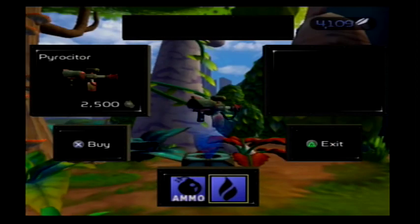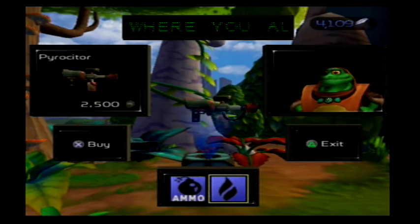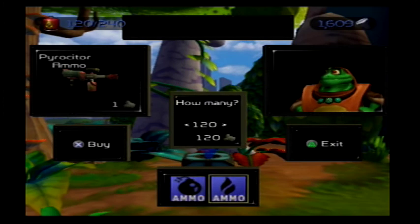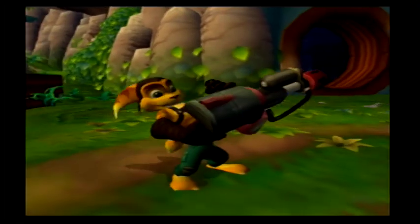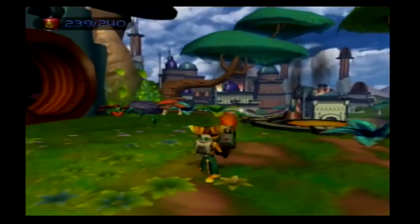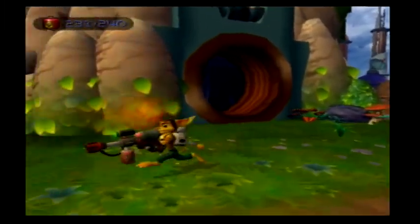Before we move on we are going to get a new weapon, and as far as I know this is the only Ratchet & Clank game that has any sort of weapon like this. It's basically your standard flamethrower — it's actually a really neat weapon, I really like this one. If you tap circle it shoots out a flame, but if you hold circle you can run around and spray it continuously.